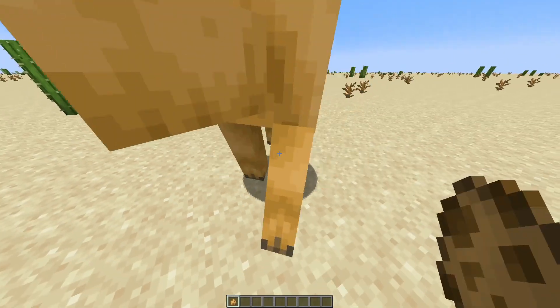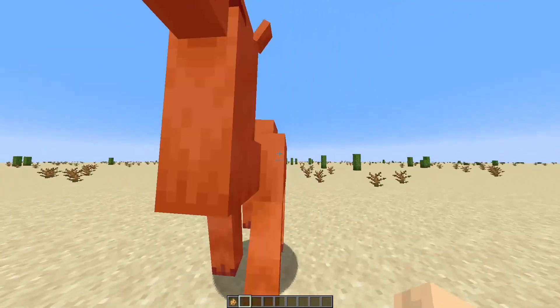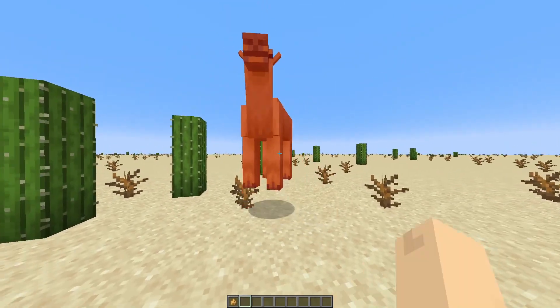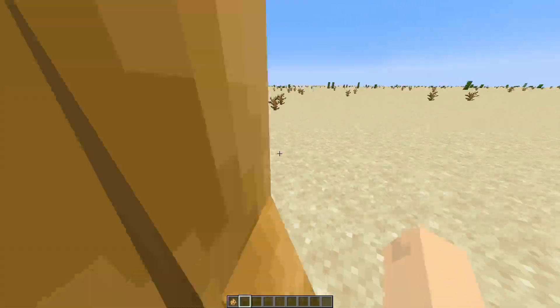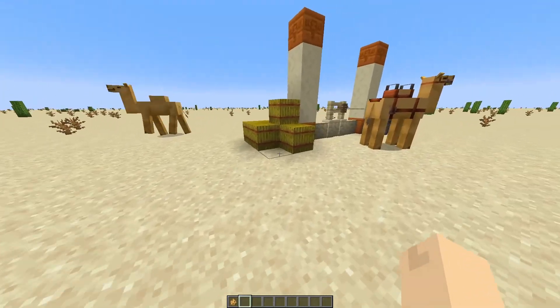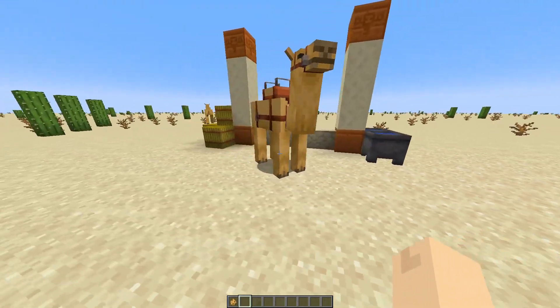Camels have been added as part of the new snapshots in Minecraft 1.20. I haven't seen anyone on YouTube yet sharing ideas for how to store them, so I've made a few builds here for you to take some inspiration from. I've used a lot of desert blocks and some of the new bamboo — I think you're gonna like them.